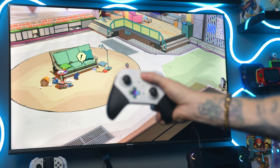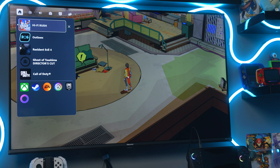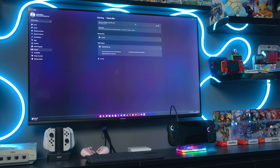Some of you might know this already because it was available to influencers and Xbox ambassadors for a while, but now it's available for the public, so we're going to check it out. I've always disabled Game Bar, and I think on the Asus ROG Ally X it even comes disabled out of the box. It's always felt like extra resource hogging, and there was never a compact mode before.